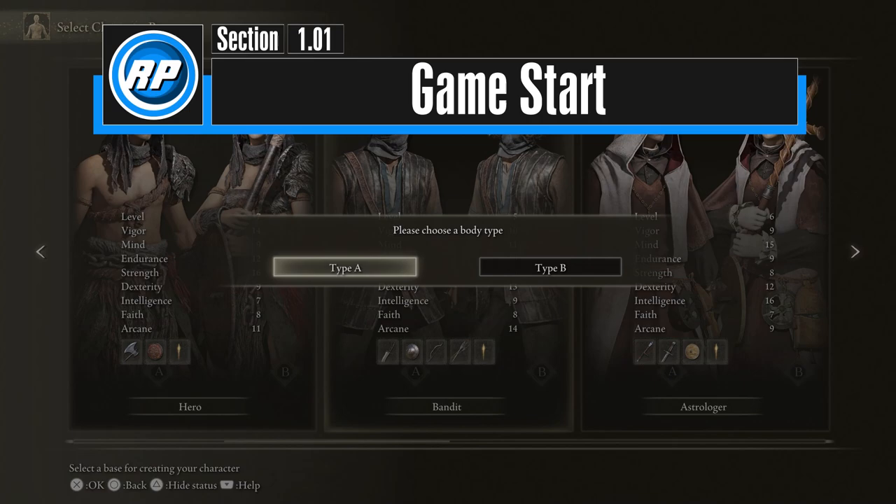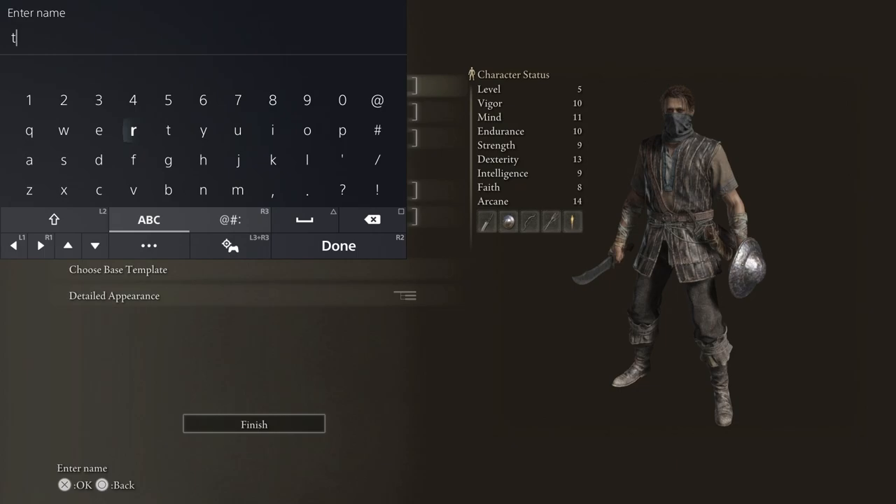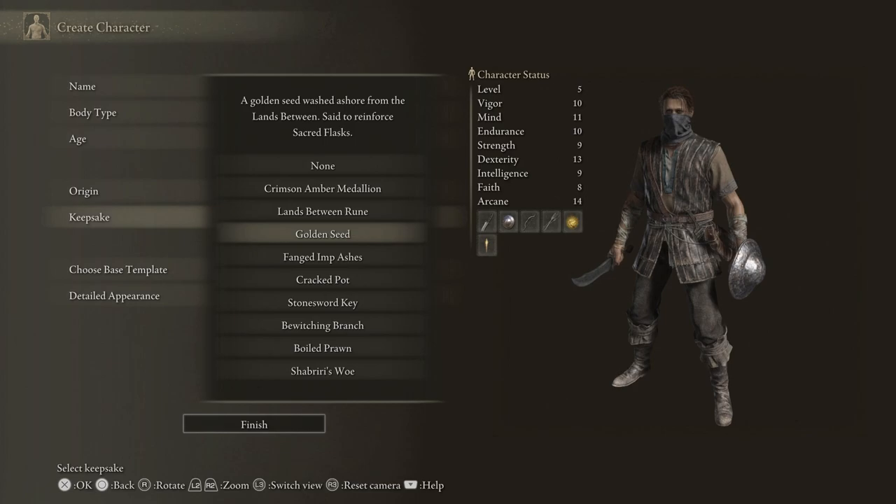Starting with a new character, you can choose whatever you like. However, Bandit has desirable starting levels and gear for what we're about to do, so it's the recommended starter. Golden Seed is the obvious choice for your gift. You can turn this in at any site of grace for plus one charge to your healing flask. This is easily the strongest option early on.